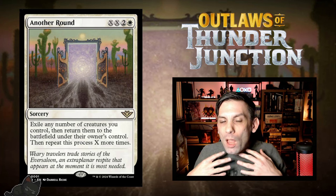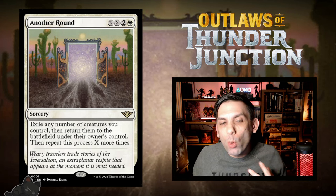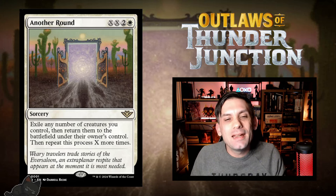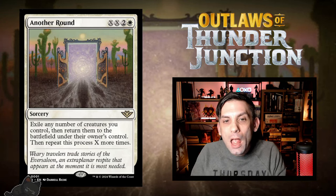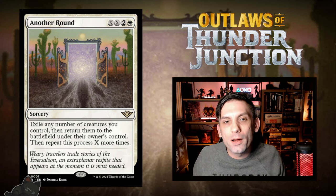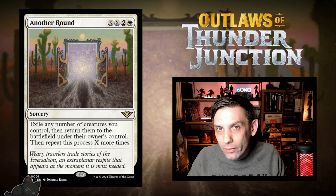This is obviously going to be best with lots of creatures with ETB abilities, specifically going wide with ETB abilities so you have more things to hit. It could be super powerful — we're going to have to test it. I've got tons of deck ideas rolling around, specifically for flicker decks. It's an archetype I've been exploring for the past few sets. Now in this set we have a ton of support, so I wouldn't be surprised if there's a very powerful standard flicker deck after this set drops.